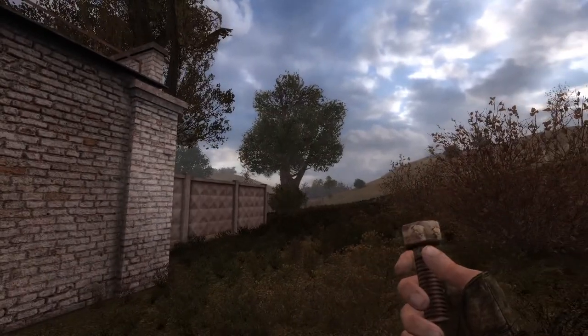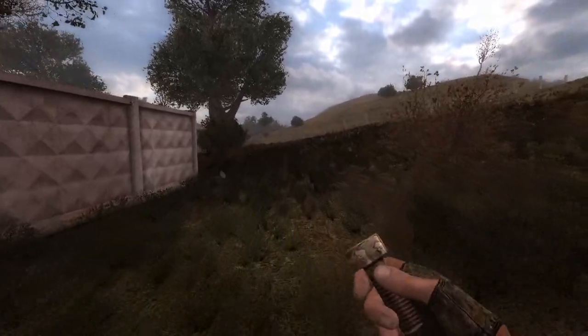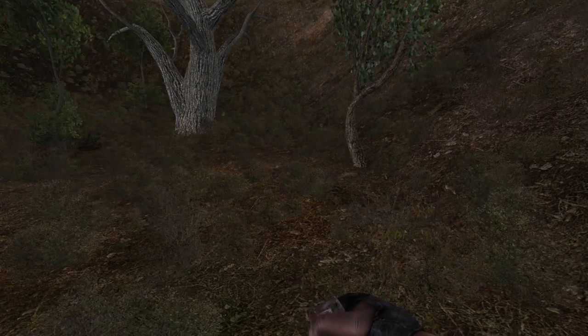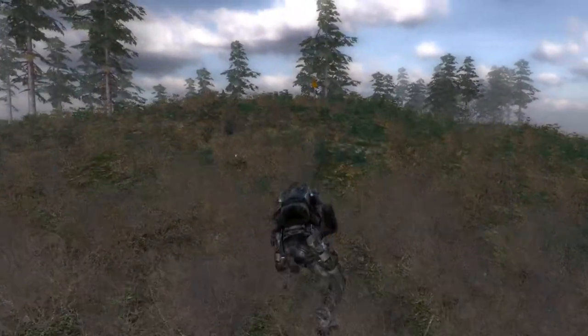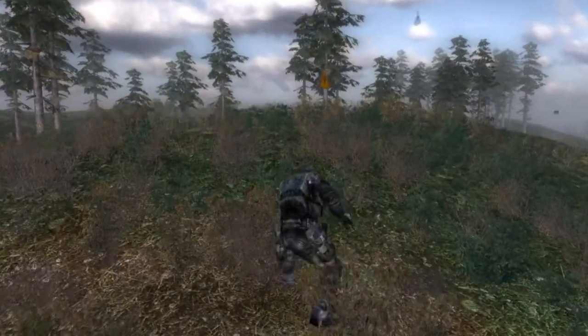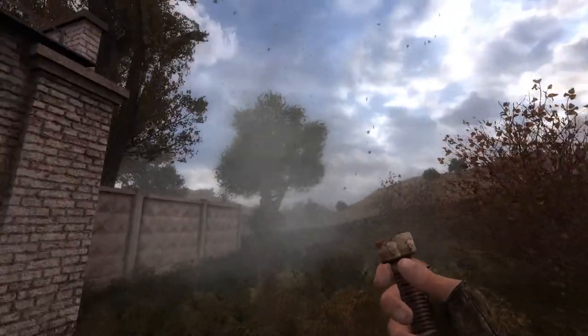Gravitational anomalies are powerful distortions that are able to cause tremendous damage to anything getting too close. They are easily recognizable by air fluctuations, floating leaves, and their weird noises. They are very common in the zone and are usually the first anomalies stalkers encounter in Shadow of Chernobyl.